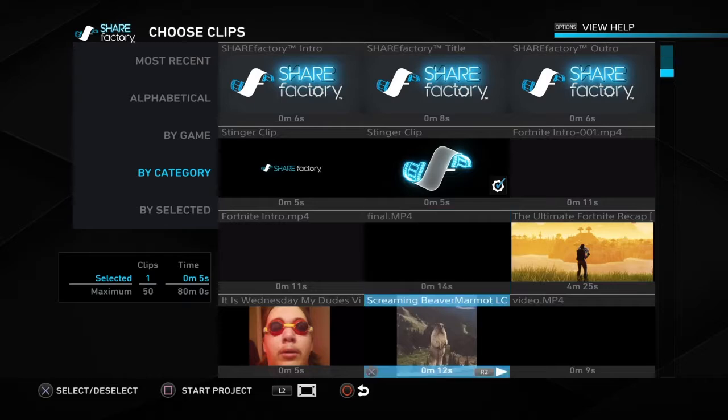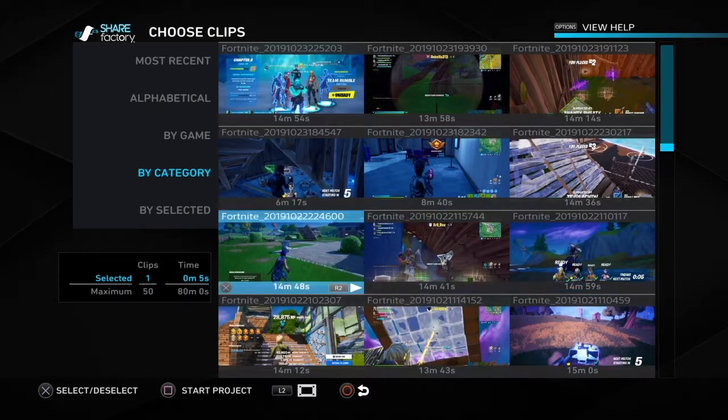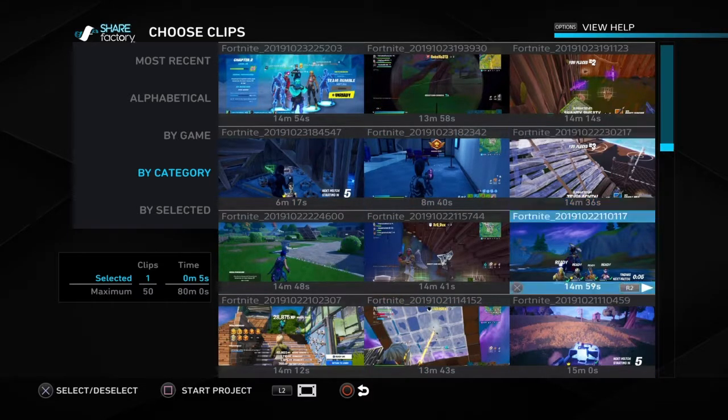If you scroll down you'll see all the clips you've saved. To save a clip during gameplay — say you get a good kill — click the Share button on your PlayStation controller and then click 'Save Video Clip.' You can wait until it highlights and click Square, or scroll down and click 'Save Clip.' It usually saves about 14 minutes worth of gameplay.